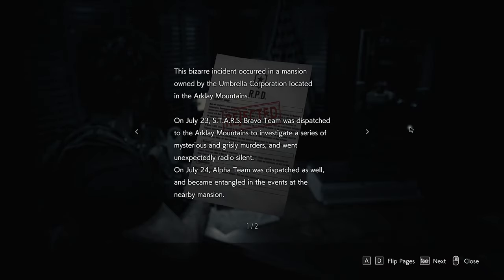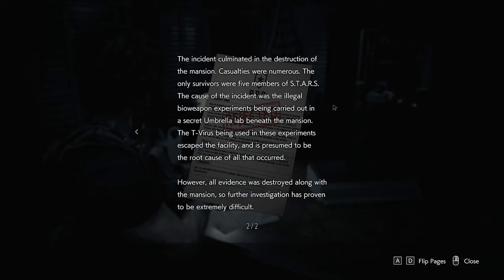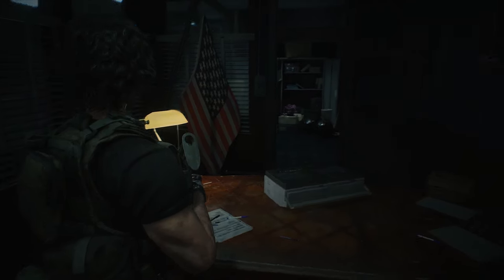Got a report on the mansion incident — this I want to read. This bizarre incident occurred in the mansion owned by the Umbrella Corporation in the Arklay Mountains. On July 23rd, STARS Bravo team was dispatched to investigate a series of mysterious and grisly murders, and went unexpectedly radio silent. On July 24th, Alpha team was dispatched as well and became entangled in events at the nearby mansion. The incident culminated in the destruction of the mansion. The only survivors were five members of STARS. The cause was illegal bioweapon experiments in a secret Umbrella lab beneath the mansion — the T-Virus being used escaped the facility. All evidence was destroyed along with the mansion, so further investigation proved extremely difficult. And Chief Irons was a piece of work too.